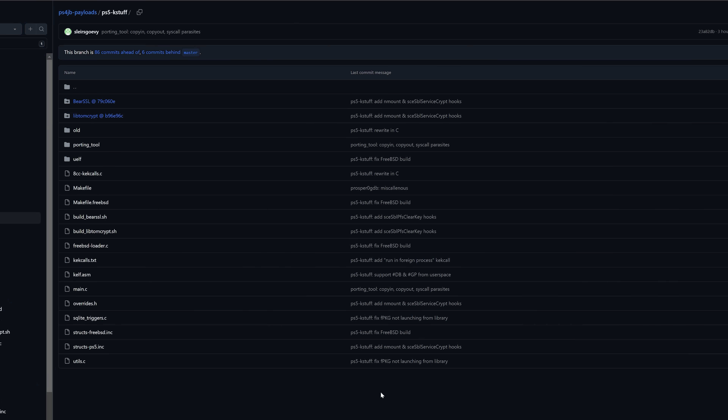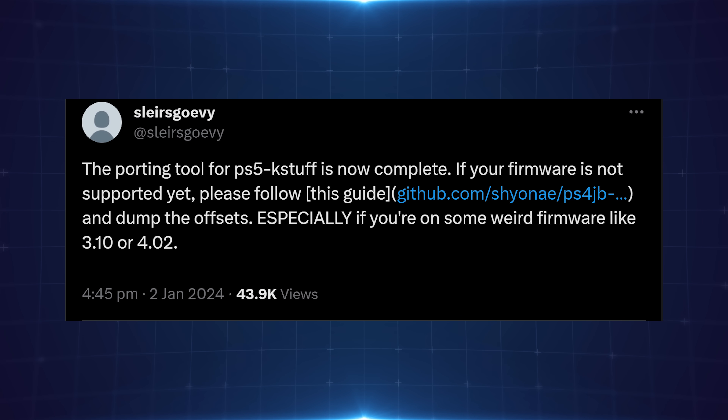In that video I also mentioned the porting script that was updated by SlayersGovie, which allows you to get more offsets for porting the KStuff payload — the PS4 fake package enabler, which is what we use to run our PS4 and PS5 game backups through items flow. That porting script was completed just a couple of days ago by SlayersGovie, and the result is that we're now getting support for other firmwares.